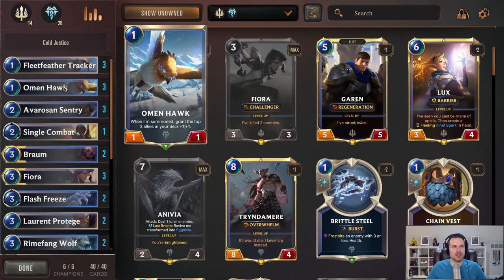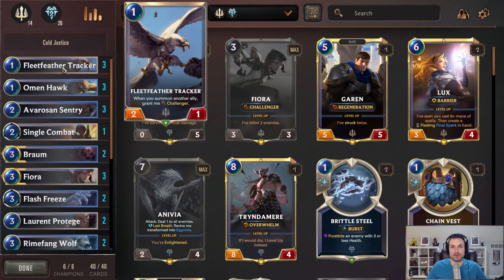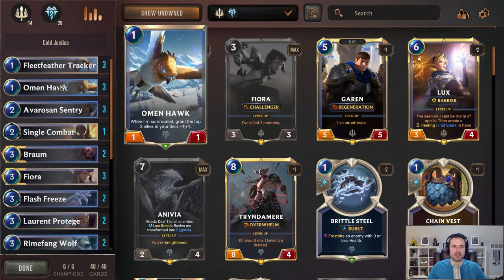For the one-drops: Fleet Feather Tracker — if you've been watching my videos you know I'm very high on this card. It attacks for two, it's a one-drop, and when you give it challenger it often trades up. It's just a quality unit. We're pairing it with Omen Hawk, which is a pretty standard inclusion in most Freljord control lists, because it can boost your early game units. It's also really powerful if it lands on Braum, because then Braum can trade using his big body, challenger, and regenerate.